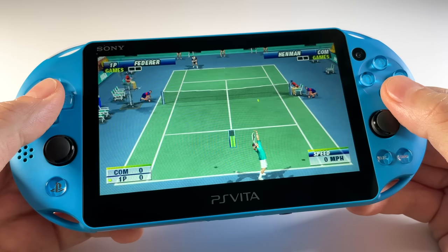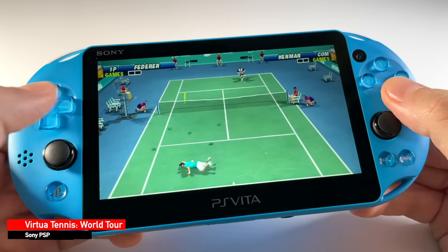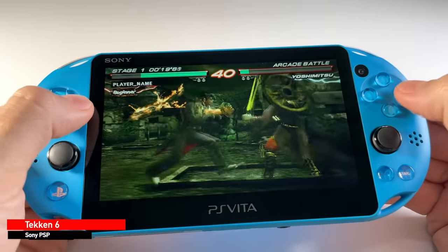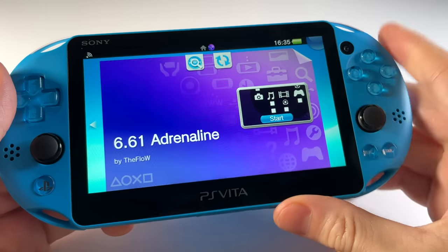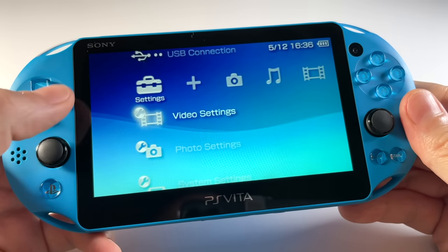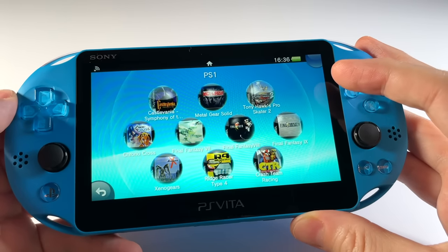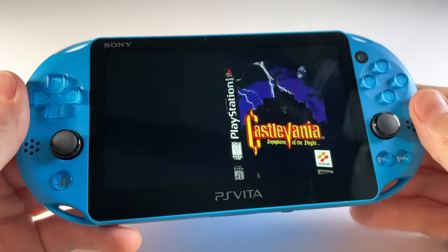Today our work involves getting PSP and PS1 games working on the PlayStation Vita. There are already a ton of guides on how to do this, but today I'm hoping to give you a definitive source for everything — including all the tweaks to make sure your screen settings are correct, plus some tips on organization. We're going to use an app called Adrenaline to replicate the PSP environment, and I'll also show you a trick to get all your apps showing on the front page of your PS Vita.